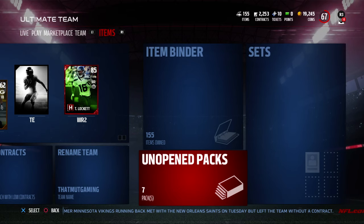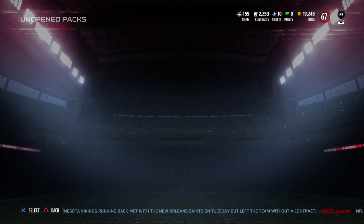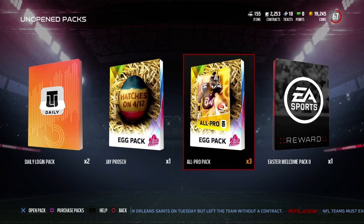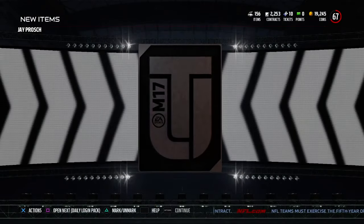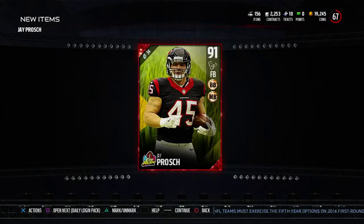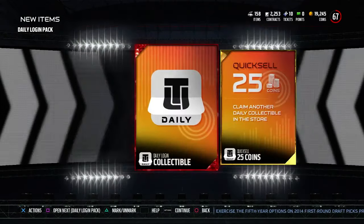Hey guys, it's your gamer back here. Today the eggs started hatching. I have three all-pro packs and a fullback guy, so let's see what he looks like. He came out of the gold egg — I got no elite eggs. He's decent, not too bad, but definitely disappointed in this whole entire thing.